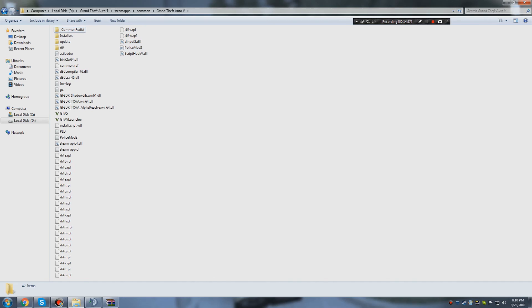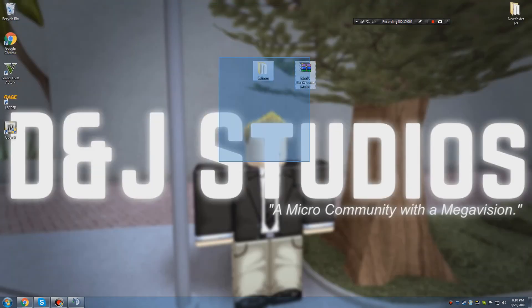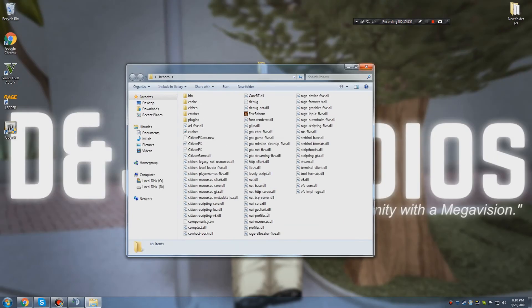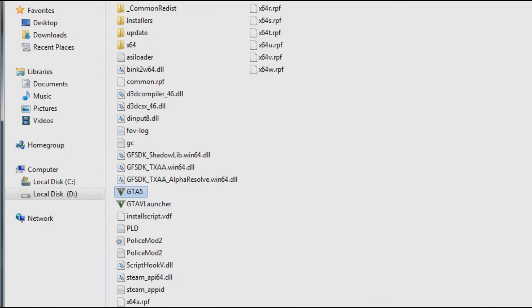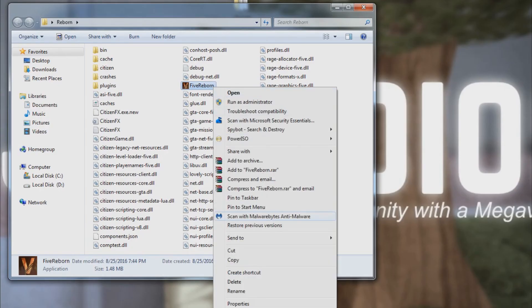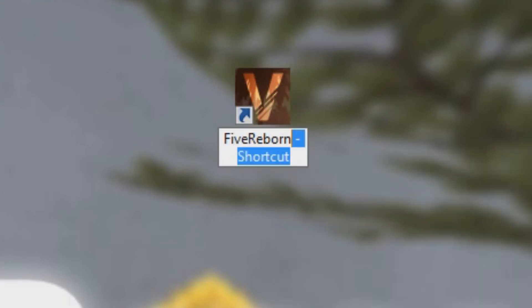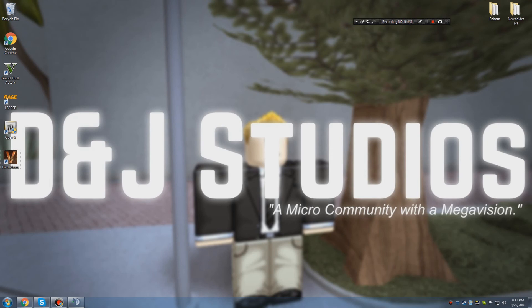You now have Five Reborn and the police mod to go on duty and everything. Drake has the trainers and we'll teach you all that later in game. You can delete the downloaded archive, but do not delete the folder itself or you'll have to do all of this over again. Also, you cannot open GTA5.exe directly to get into Five Reborn — it doesn't work that way. Go to your Five Reborn folder, right-click it, and select 'Send to Desktop' as a shortcut. You have to use that shortcut to join personal servers.